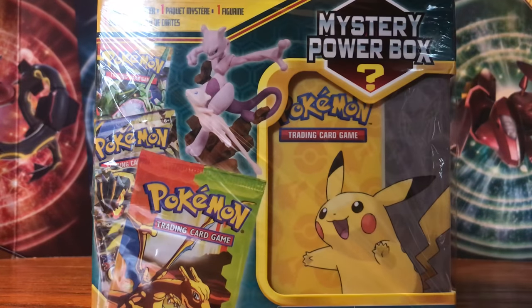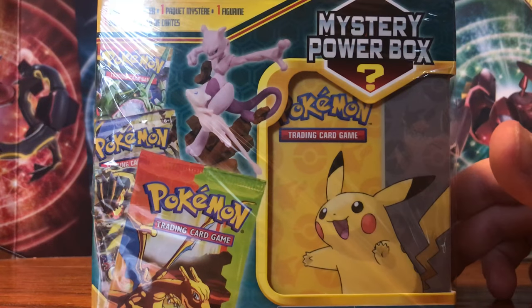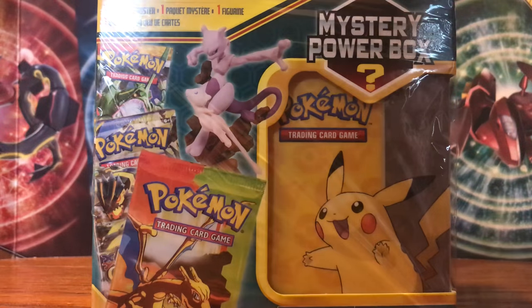I picked up two of these a couple weeks ago, and as you saw on my channel a few weeks ago, I did open one. Our mystery pack was a Generations pack. From my experience, it seems like anything from the Black and White era or before would be the mystery packs involved in these mystery power boxes. So today we're going to open up the second one. We picked these up for roughly $25 at Walmart, so let's open it up and see if we can get anything good.